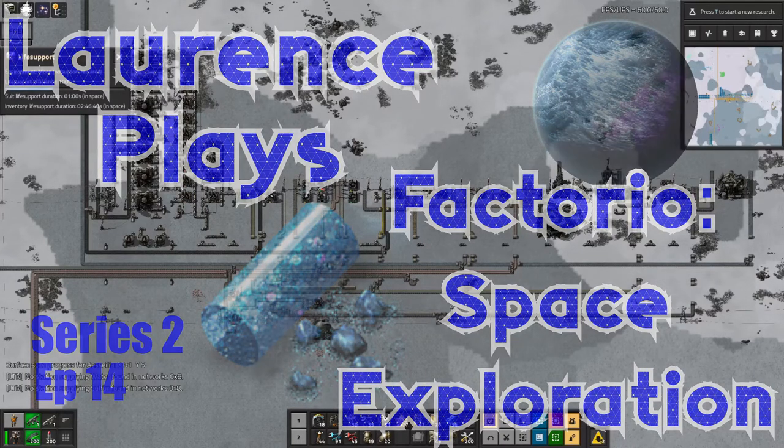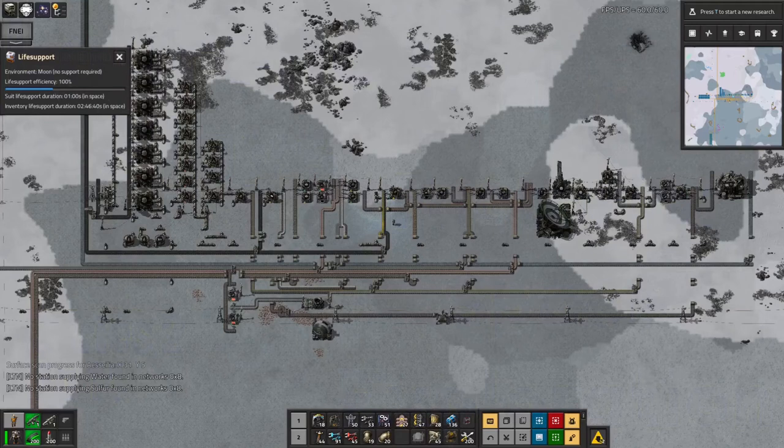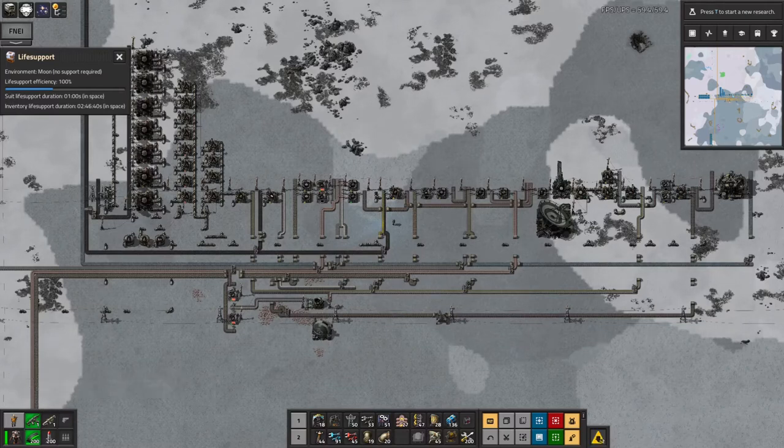Hello everyone and welcome back to Lawrence Place Factorio Space Exploration, and welcome back to the rather lovely winter holiday destination of Frost. This is the planet I landed on in the last episode and things have gone quite well. There have been a few hiccups but let's have a bit of a run through what we've done.